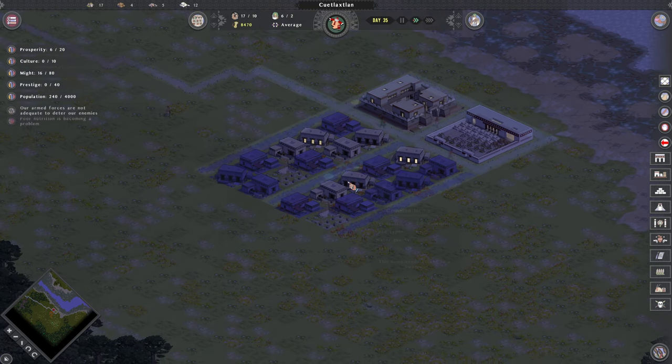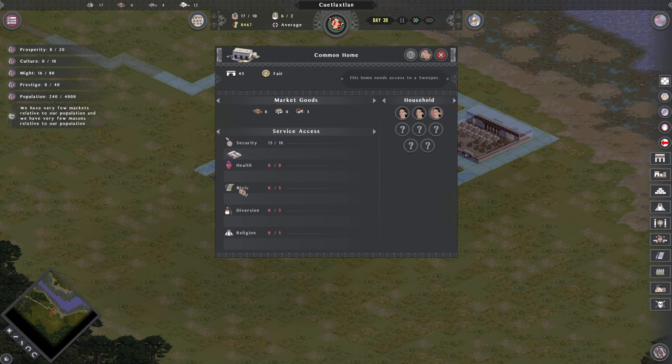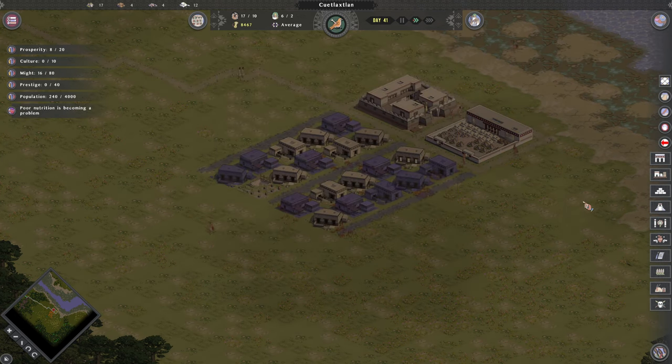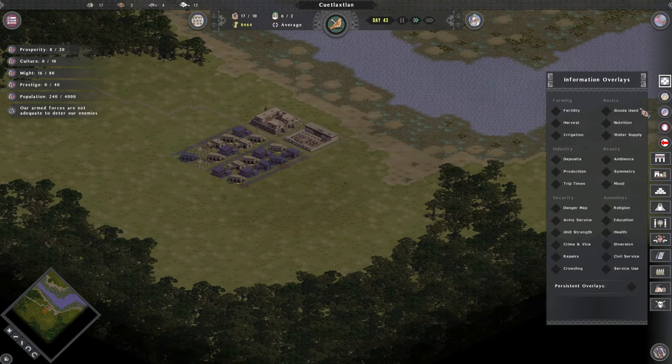We'll let them get in here and start building these houses up. What they want is security, which is going to be the fortress basically next to me. We'll want health — people out there sweeping the streets, making sure it's nice and clean. We'll get some civic stuff, folks standing on corners yelling at you. Diversion is basically going to be like entertainment. And of course religion is something that people are going to want. But first we probably should deal with food.